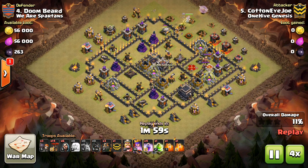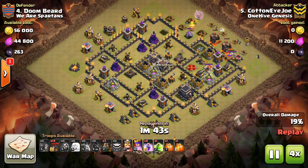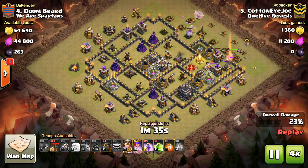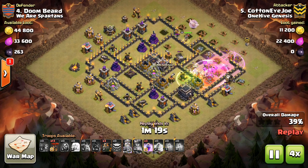First, sometimes you want to deploy a few Balloons before your first Lava Hound. This way the Balloons are already moving into the base before the Lava Hound starts tanking. Just make sure the Lava Hound is the first thing to be targeted, and you'll save your Lava Hound health.